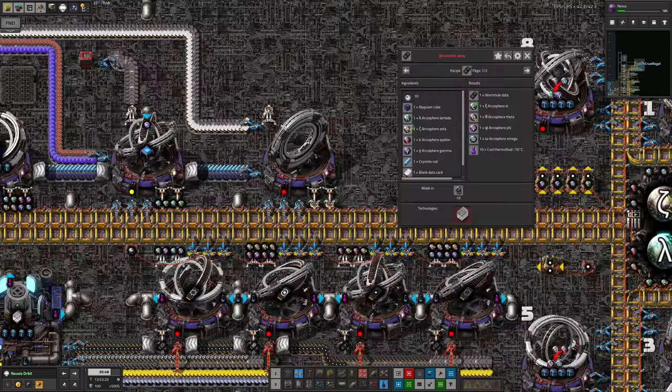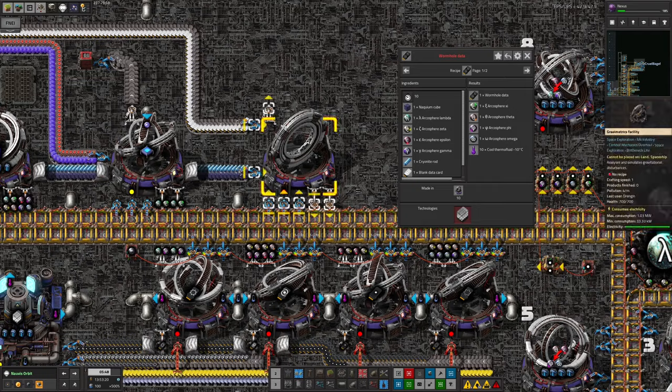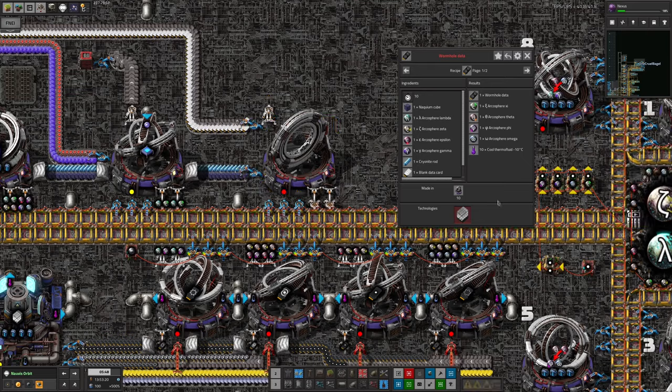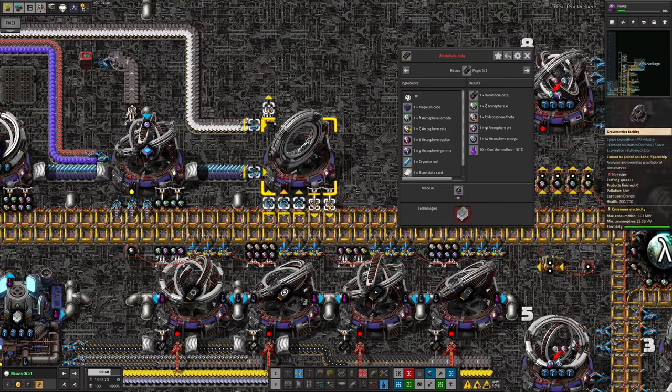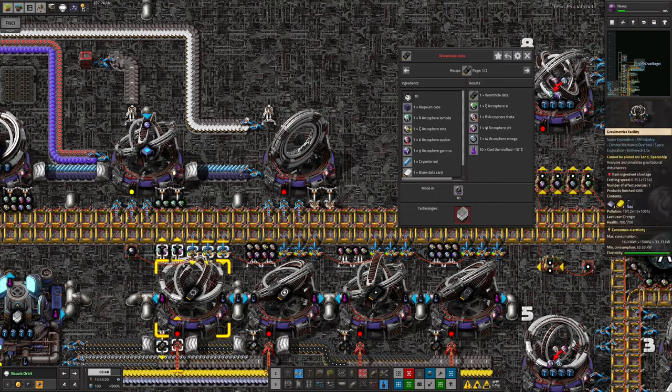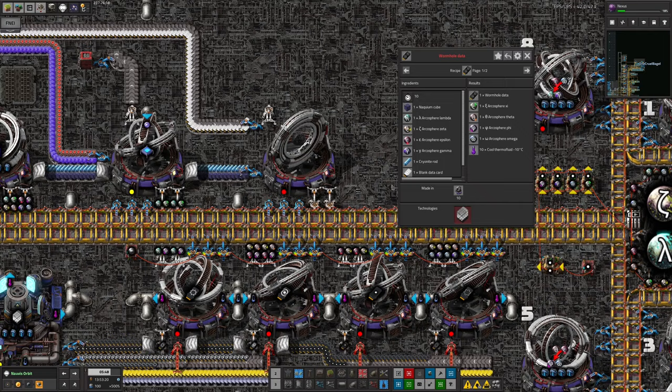He also added a machine to make wormhole data cards, bringing in Kryonite, Naquim cubes, data cards, and various Arcospheres. He then realised he couldn't actually program it because we haven't researched Deep Space Science Catalog 4 yet. The question is whether we want to do Deep Space Science 4 next or Advanced Science 2 - both are going to require significant expansions on Arcosphere usage, so there's a fair amount of tweaking and upgrading required in this area.